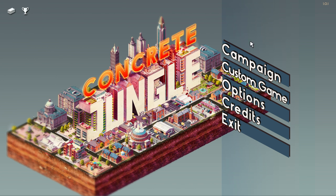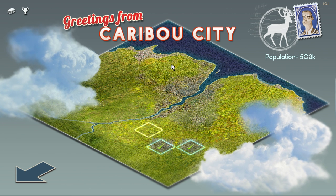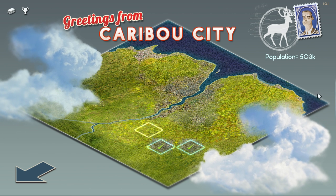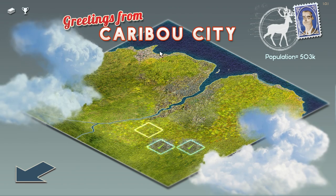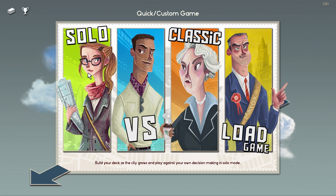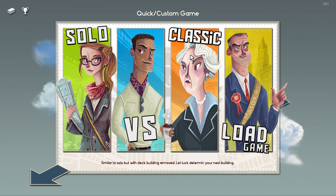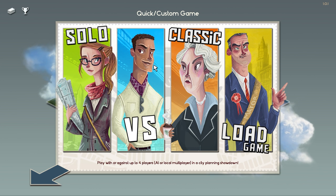I'll just run through a few of the options the game has. On the side here we have the campaign and some custom games. The campaign will run you through basically a tutorial first and then a few missions that get harder as they go. I like this screen — it looks very reminiscent to SimCity 4's regional view. And then custom games: we have Solo, which is basically similar to the campaign where you build the deck as you go; Classic mode, similar to the main game except you don't build your deck, you just get random cards, which I find fairly difficult; and a versus mode where you can play against or with other people.